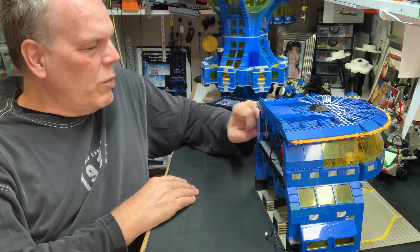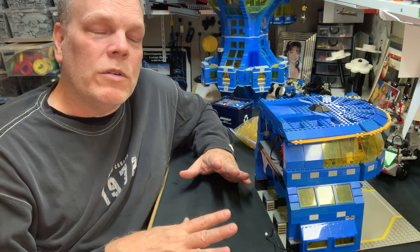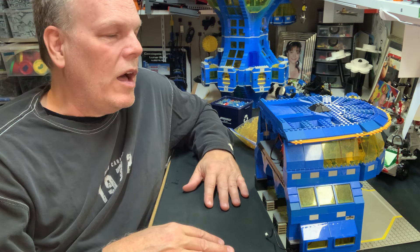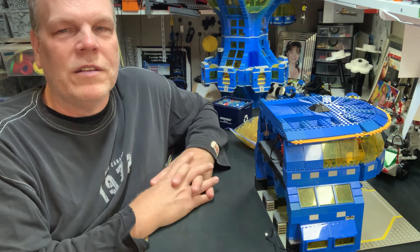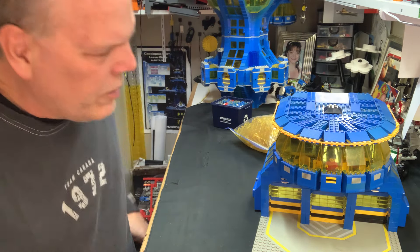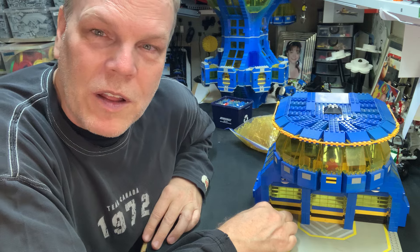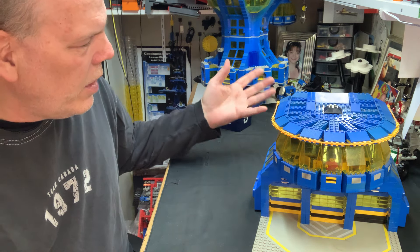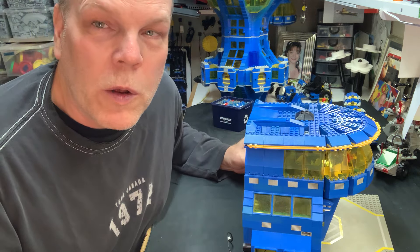There's so much dust on this thing. Sometimes I really want the cleanliness of brand new MOCs where the pieces look mint, but I look at this and it looks like it's in-universe — because you're on an asteroid or the moon or whatever, it's going to be dusty. The trans yellow worked out so much better. I didn't mind the clear garage door pieces, but the trans yellow looks so much better. I got enough to build lots more.